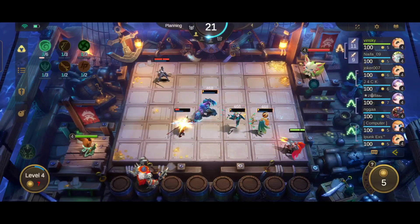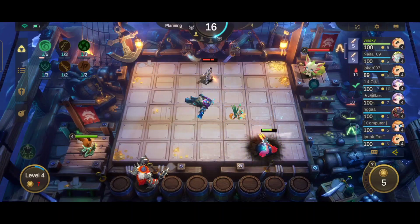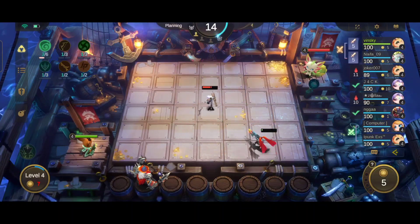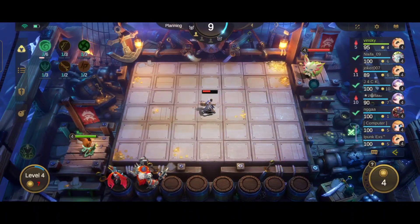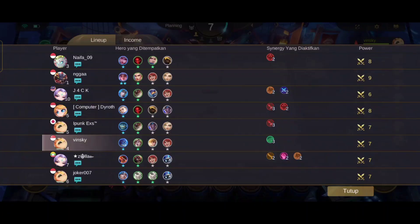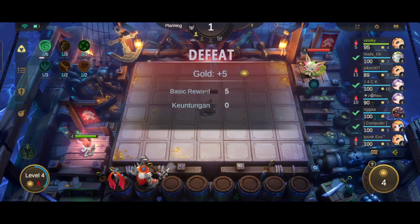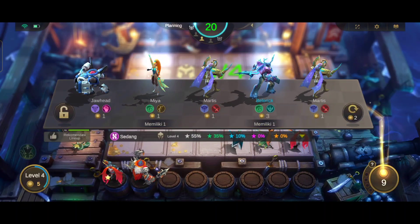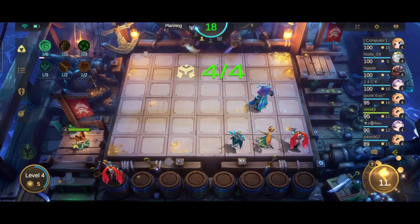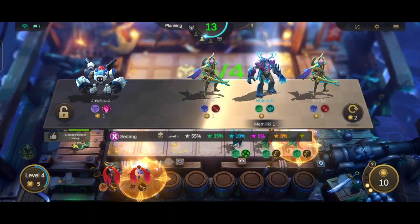Nah kenapa kita pakai Edora? Karena Edora adalah hero yang burst damage. Mudah-mudahan nanti blessingnya gak ngalor ngidul, karena main evo skill 3 itu yang kita takutkan hanya blessing. Yang berbahaya itu sebenarnya Kadita, Kadita yang paling berbahaya. Soalnya Kadita sekali blessingnya salah, blessing magi, udah langsung aktif 2 magi.